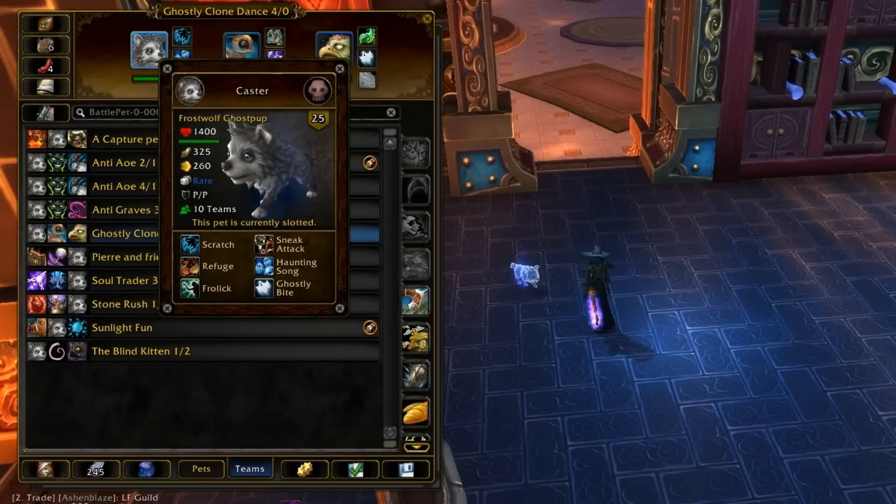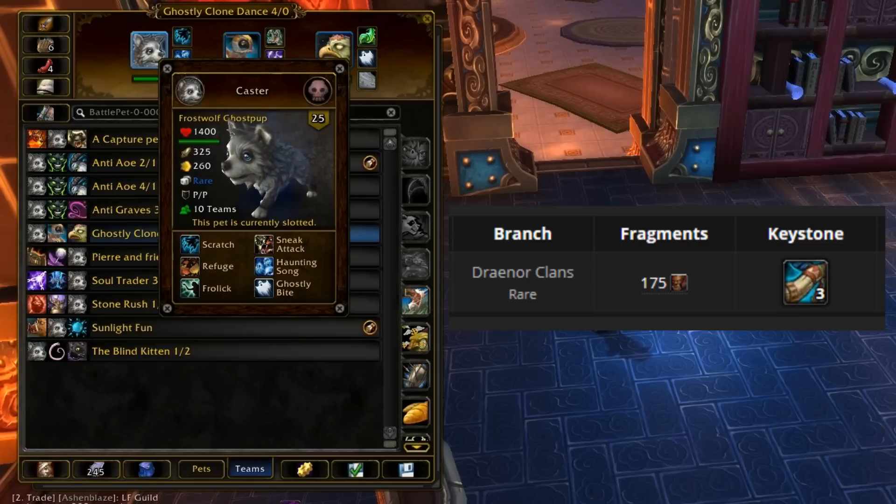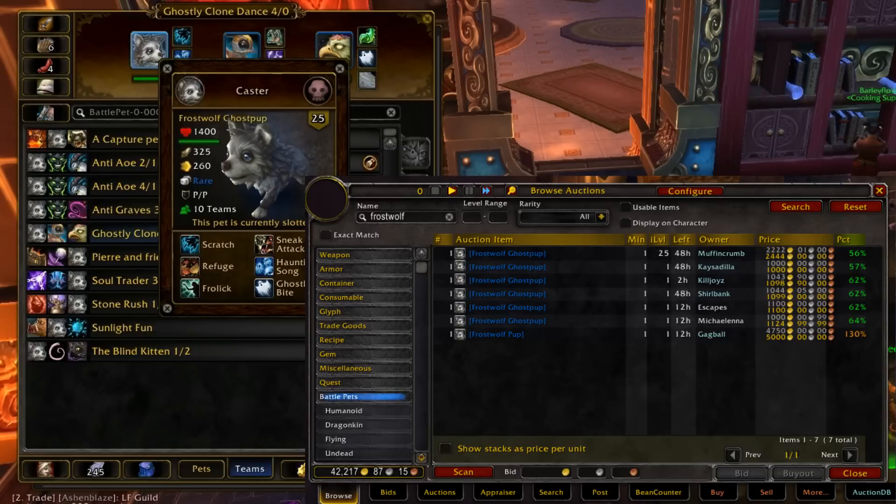The pet spotlight for today will be on a really nice tier 1 pet, the Frostwolf Ghost Pup. Frostwolf Ghost Pup is attainable pretty easily through archaeology. You don't even need to have it maxed out — you just need to do Draenor Clan's archaeology, or you can just buy it off the auction house since it's gotten pretty easily.